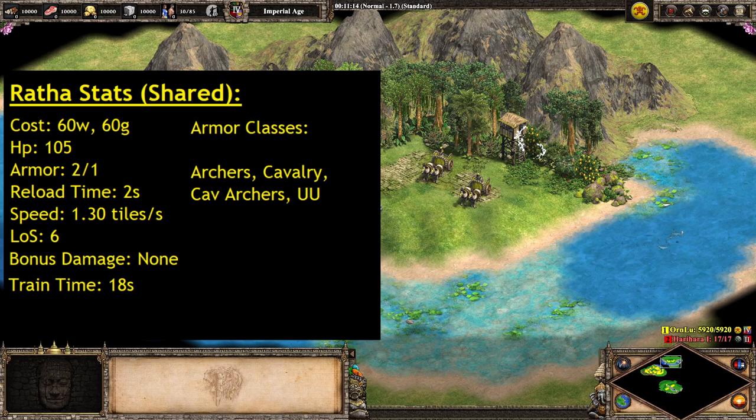As far as armor classes go, this is where things can get a bit confusing. They have Archer, Cavalry, Cav Archer, and Unique Unit as the main armor classes. That means they take bonus damage against things that counter Archers, Cavalry, Cav Archers, and Unique Units — the only thing that does bonus damage against Unique Units being Samurai. The big thing is that even when in melee mode, they are taking bonus damage from Skirmishers and even Camel Archers — something you need to keep in mind. Your armor class does not change when you switch between the two firing modes.